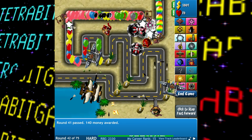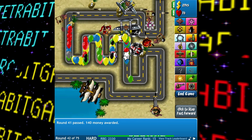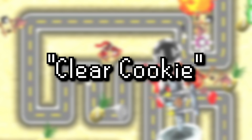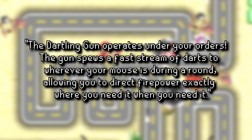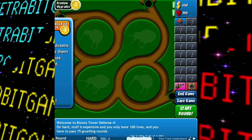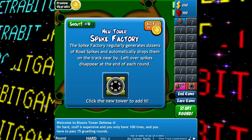BTD4 also has a few pieces of unused text. This includes text for a button that would clear cookies within the game, and text for unlocking the Dartling Gunner — which normally isn't seen because it gets immediately overridden by the Spike Factory text, as they are unlocked at the same time.